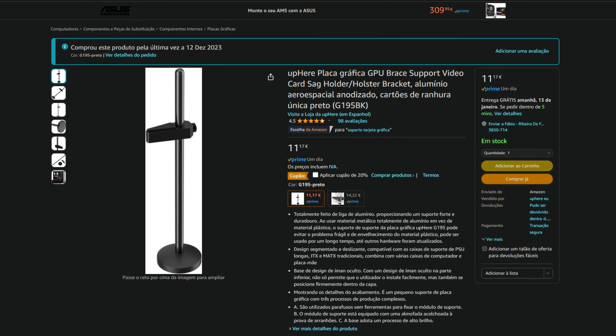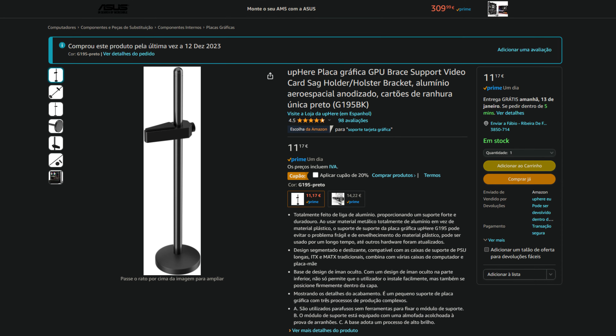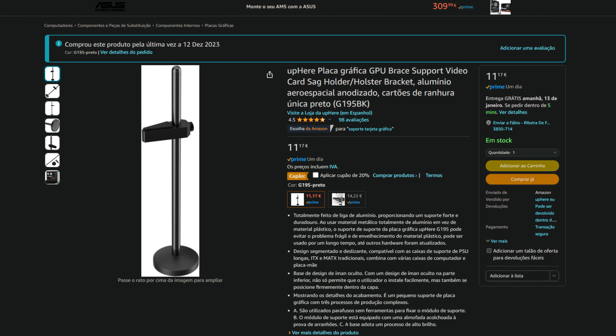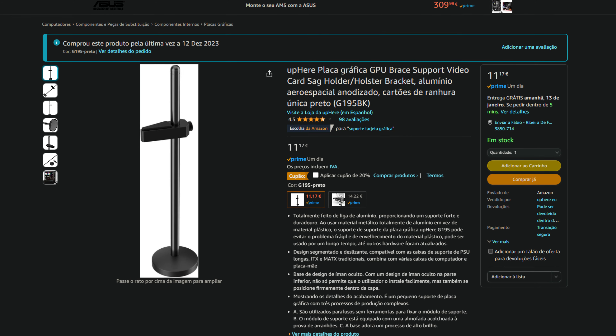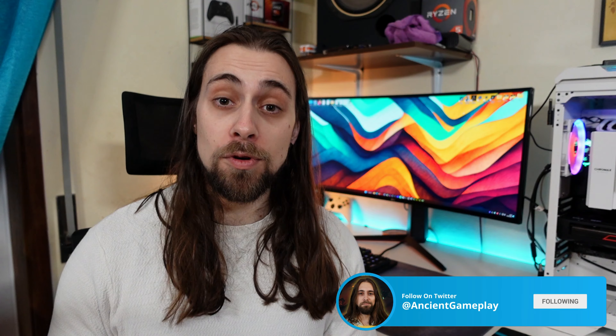The only downside is that the GPU sags a bit more than it should. I have other cards of the same length whose PCBs don't bend as much, so you definitely need a GPU holder — otherwise it will sag quite a bit and may cause future damage. Grab a GPU holder for around 10–12 euros on Amazon. More tests and side-by-side comparison charts are coming — stay tuned!